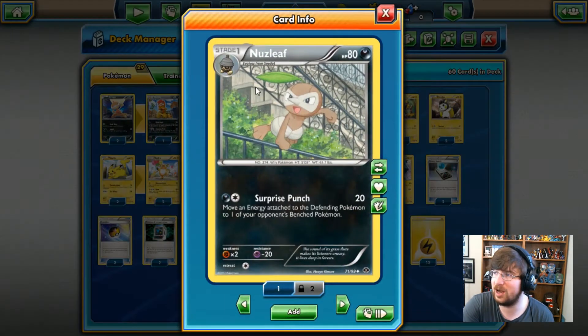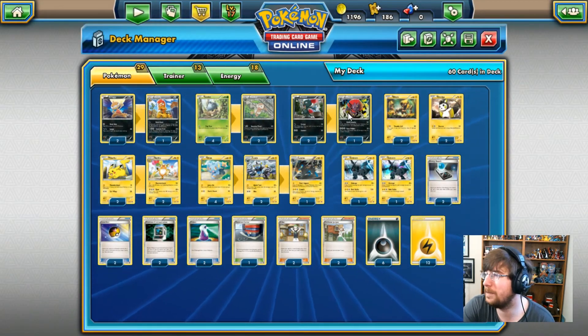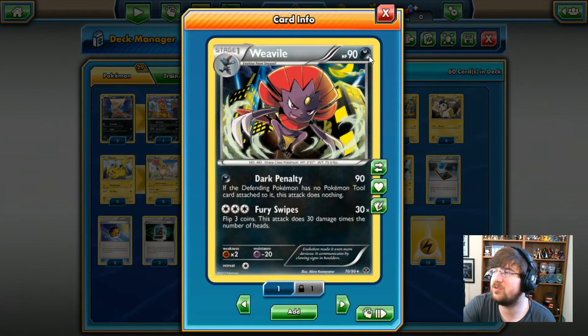Next up is a useless line, the Nosepass. It's got 80 HP, has Surprise Punch — you get to move energy around — it's not really that great of a card. Next up is Weavile, 90 HP Dark-type Pokemon, Stage 1. It has Dark Penalty: from one Psychic energy, 90 damage if the defending Pokemon has a Tool Card attached to them — if they don't have a Tool Card, this attack does nothing. It also has Fury Swipes for 3 Colorless: flip 3 coins and for each heads you'll get damage.